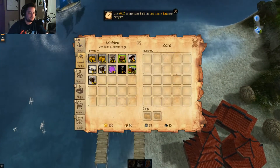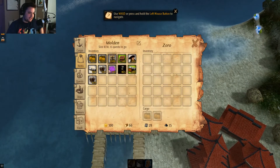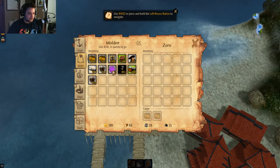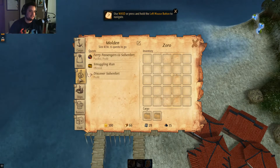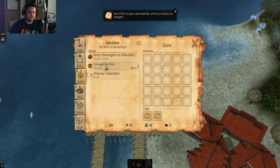You can see everything that's in my inventory — I just started so there's nothing there. Here's all the stuff you can buy: you can actually buy captains, crews, and cannons. I'll show you where to equip those after. In the town you can also accept quests; this is kind of how you start making money.